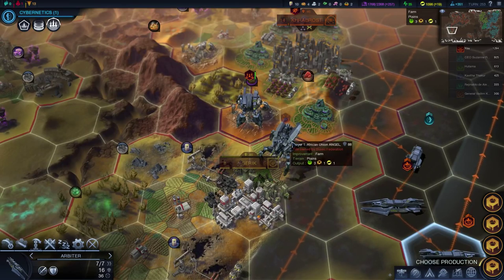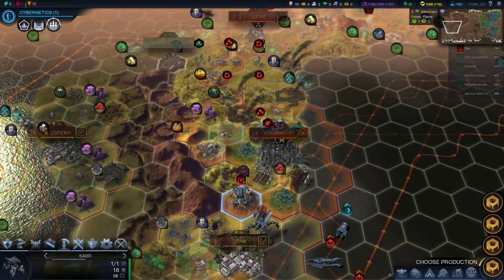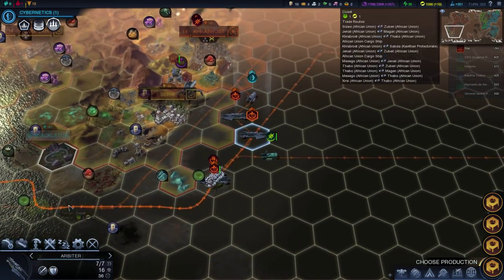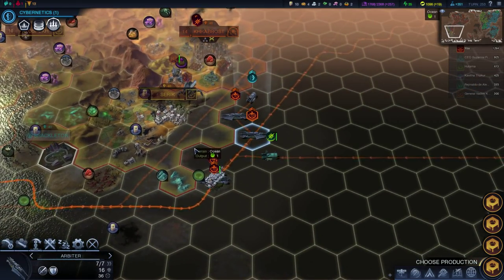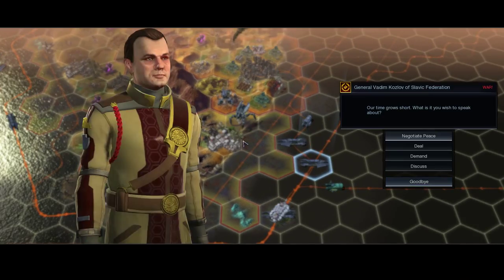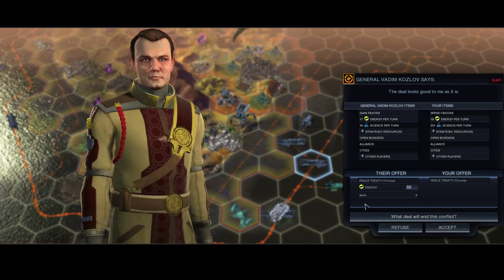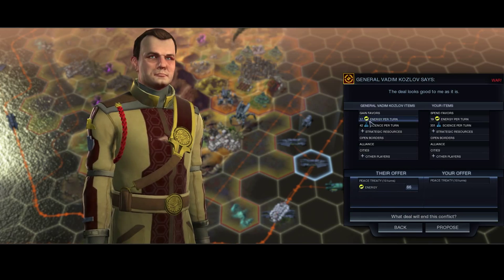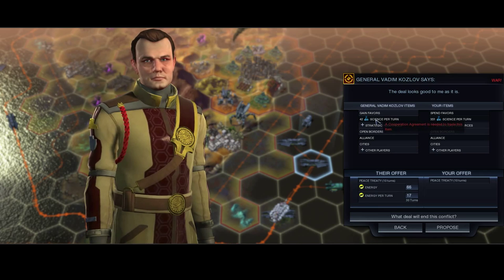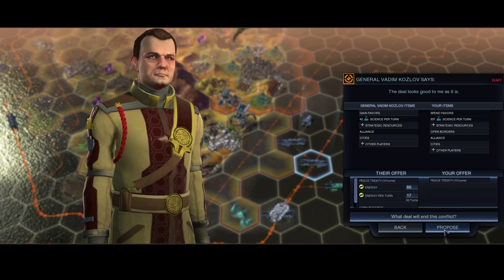That guy is going to be making his way to the nearest city, and then I'll use a Phasal Transporter on him. Let's shoot with the Sabre — I moved him forward last turn so I can't. I might as well make peace now with the Russians; I've done all I want to do with them. Let's negotiate peace with the Slavs. I don't want Sarek. I'll take your money off you though, if you'll give it. I'll have open borders as well, why not?